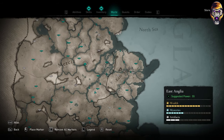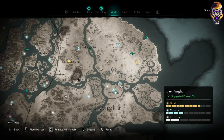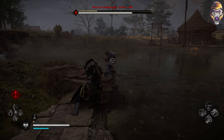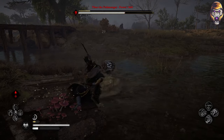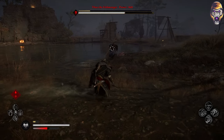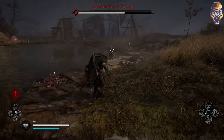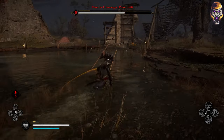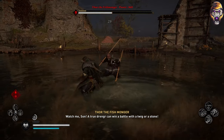Once done with Eric, head to East Anglia in England and track down Thor the Fishmonger, located right here on your map. The recommended power level for Thor is 100, but he's honestly not too hard to defeat. Just be aware of his rune ability that lets him jump in the air and land with two spears, which does a ton of damage, so make sure you evade or parry. I would recommend using a shield since some of his moves can be rather quick. You will receive the Galoglatch Rune and the Curative Joint Rune once you've beaten Thor.